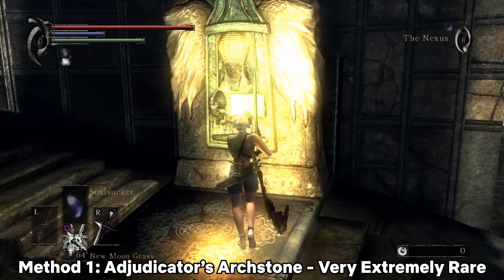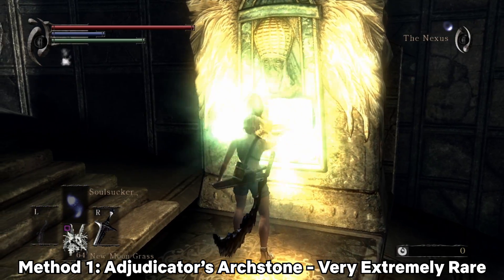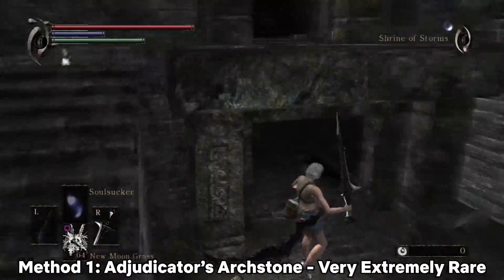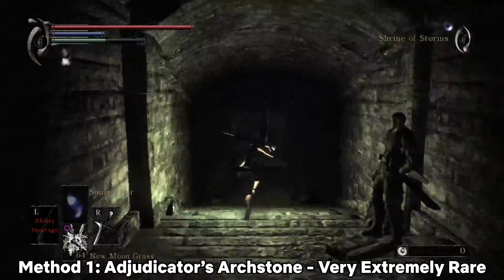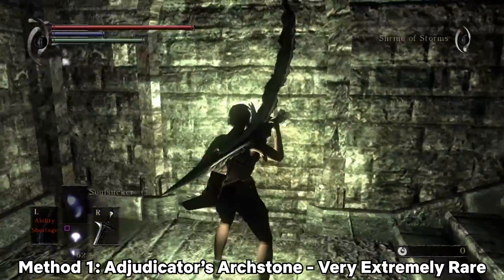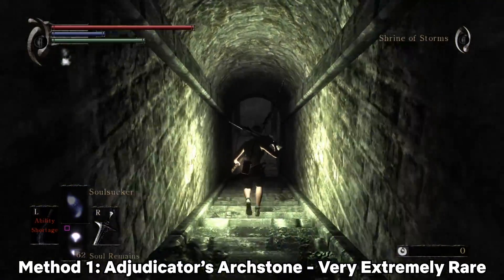The first method is the easiest, and all you really need is a decent amount of soul remains. You want to go to the Adjudicator's Archstone and head into the building. Drop off to the left, head up the stairs, and break this illusory wall. Before you get to the doorway, throw some soul remains, and the skeleton will go for it.